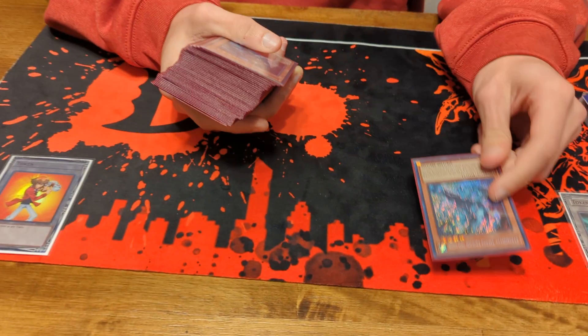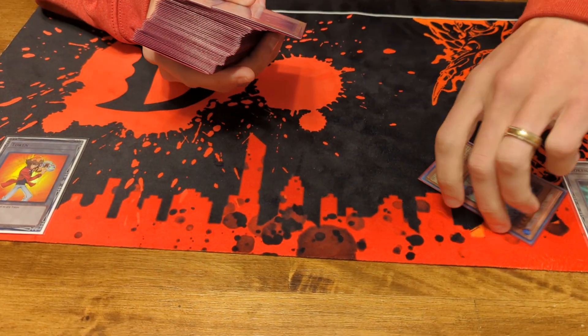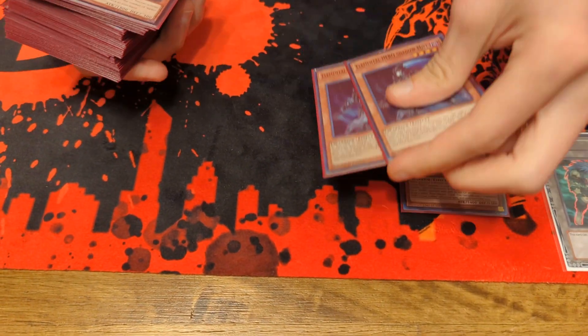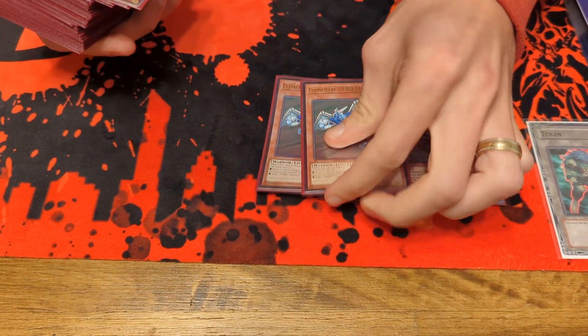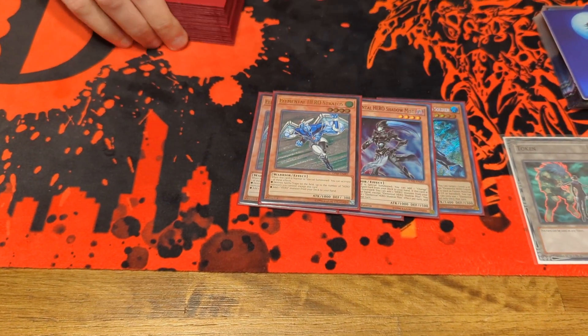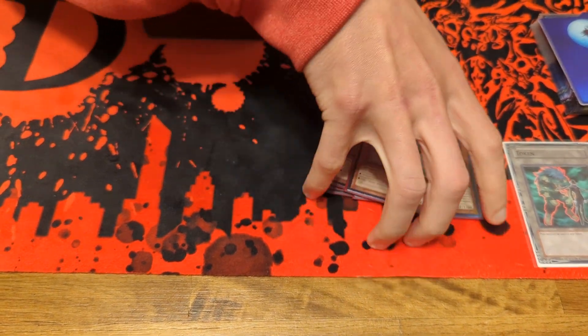I'm playing a Destiny variant of the Hero deck. Starting with the hero package: I'm playing one Liquid Soldier, two Shadow Mist, and two Stratus. Stratus is a great starter, Shadow Mist is a great dumper, and Liquid is obviously your draw card.